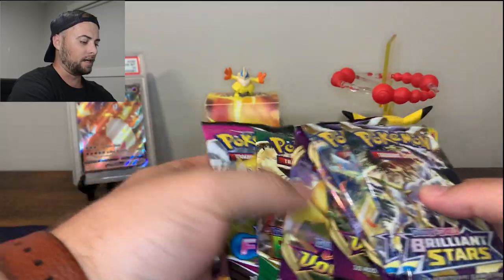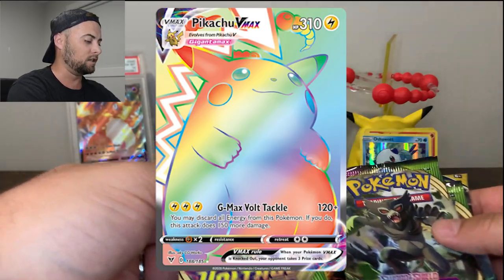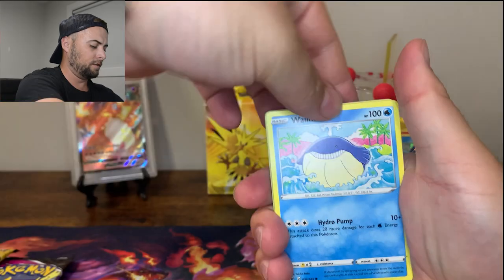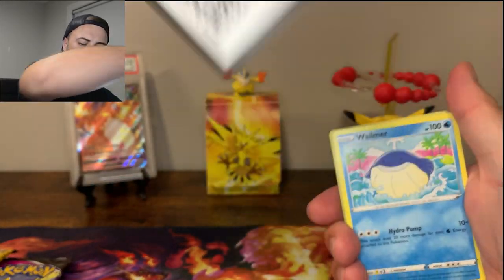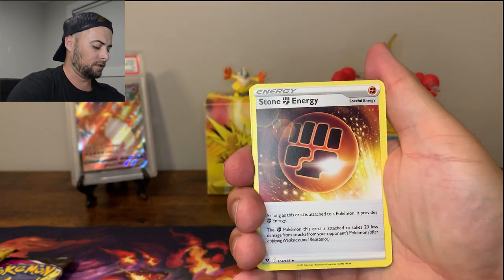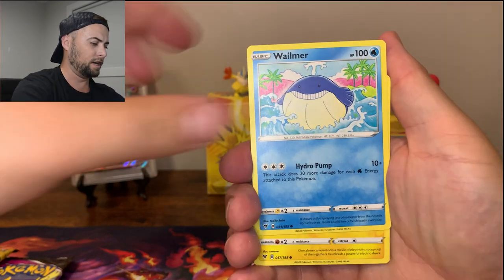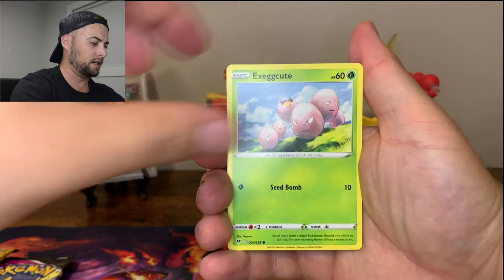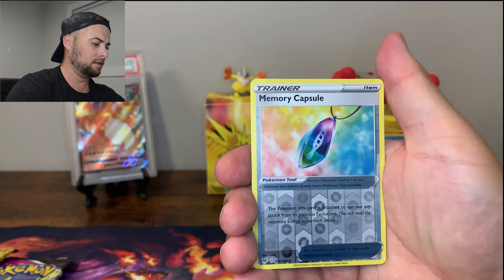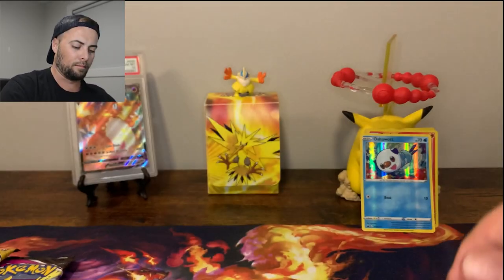What we've all been waiting for - the packs. So we got a good variety here. Let's start off with Vivid Voltage. We're gonna go after that Rainbow Pikachu because I have yet to pull it. We're gonna pull the code off the back here. Starting off with Water Energy, Stone Energy, Shuckle, Cramorant, Whalmer, Tynemo, Exeggcute, Rockruff, Blitzle, Memory Capsule Reverse, and a regular rare Metagross.